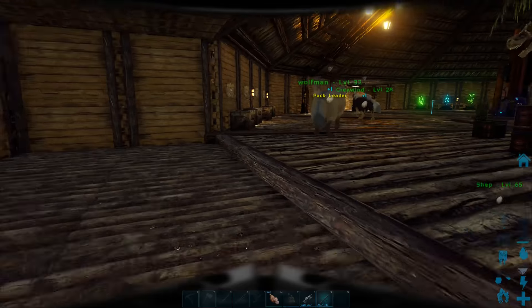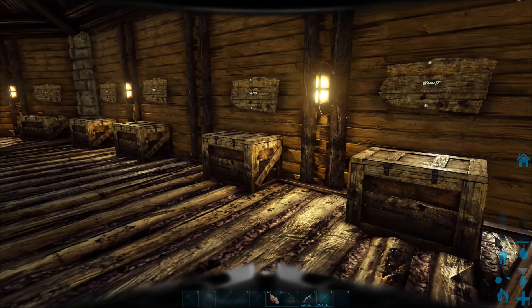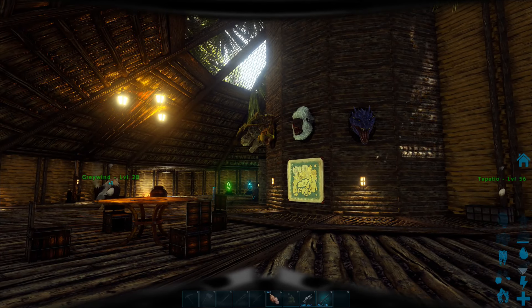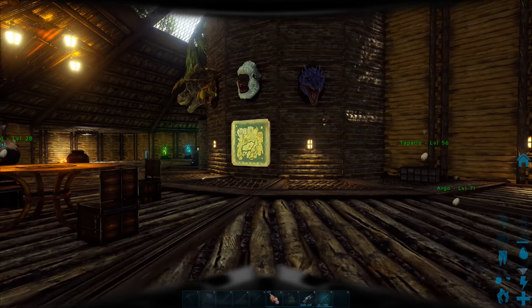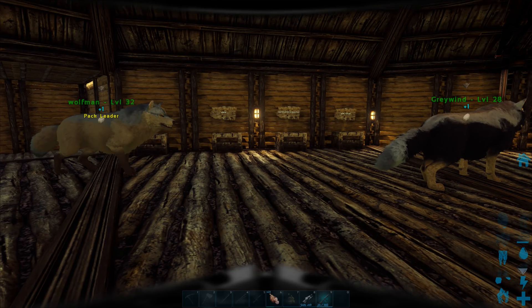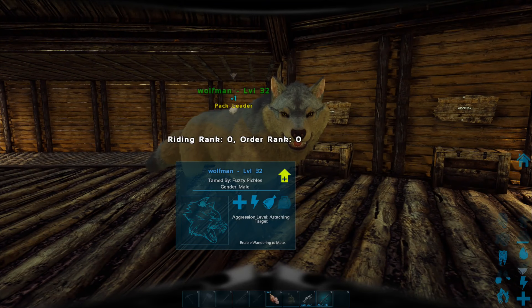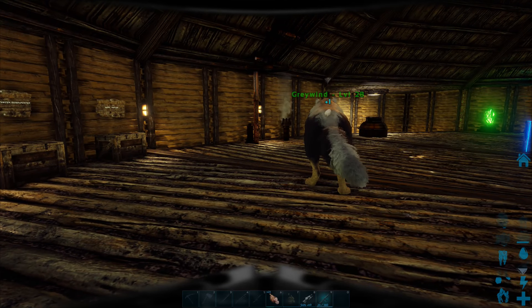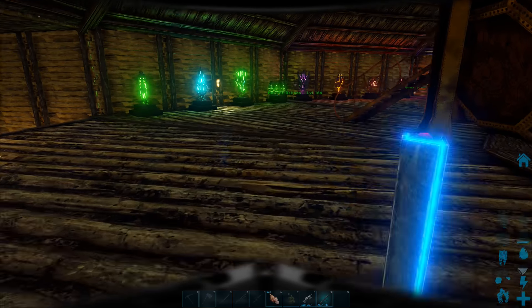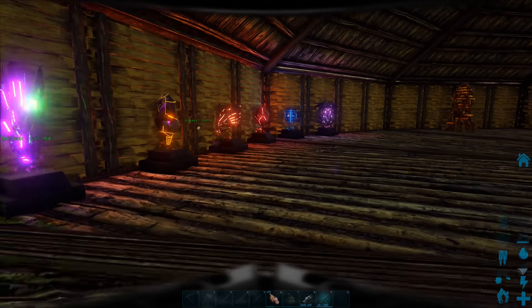This is the upstairs here. We've got a chest set up along the wall for storing things - if you want to get wood quickly, or thatch, or whatever you want, we've got storage up here for that. There's some of our trophies that we've got for fighting the big bosses. We've got a war map on the wall here, although we don't have any other factions - we just have the one tribe. Wolfman is mine - he's the pack leader. The highest level wolf is always the alpha wolf. That's Grey Wind - that's my son's wolf.